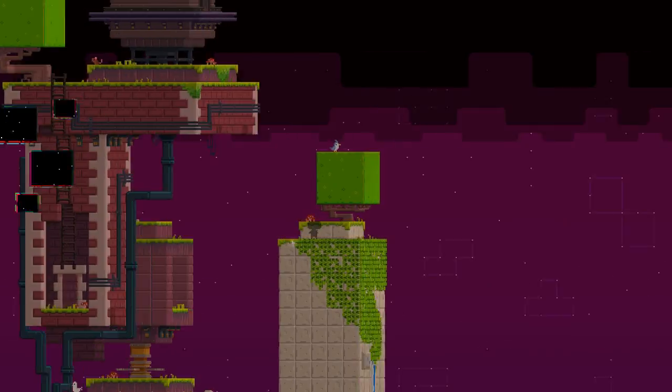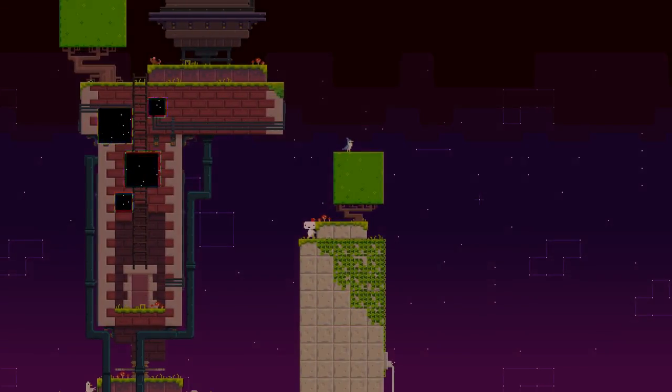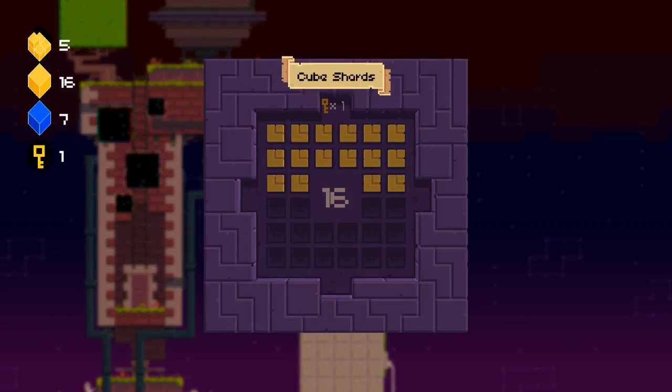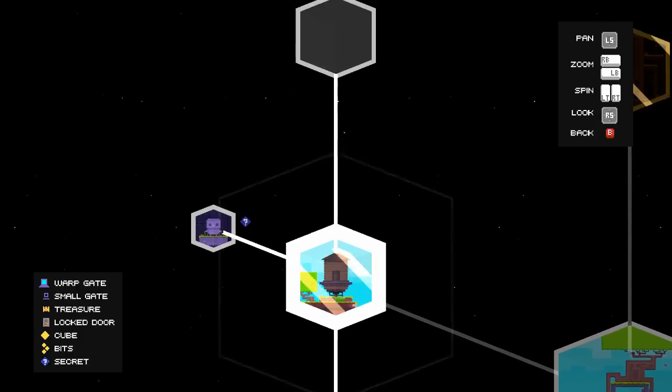I have no idea what that was — it all turned black, I'm really confused. The aim is that you want to collect these little cubes. I've currently got 16 regular ones, you can see on the left, seven special anti-cubes, and five shards, and they are collected throughout the world.